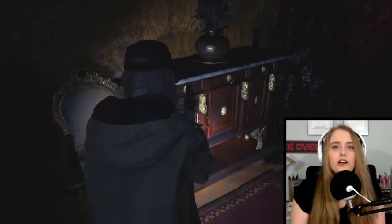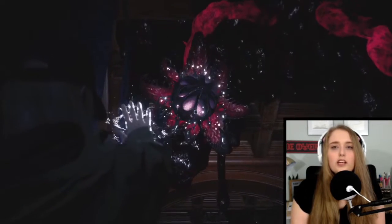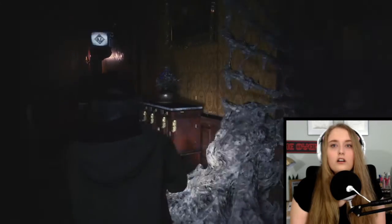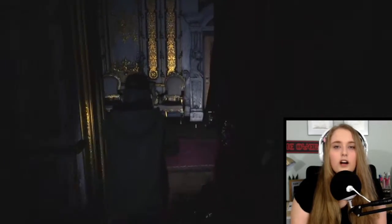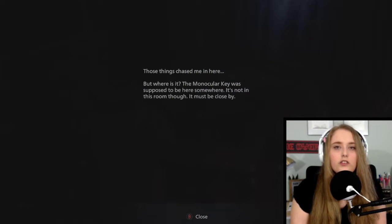I should be able to get ammo off of these guys or something. I can't get it. I don't know why I keep aiming with the gun and then clicking it. Open! Oh God. This way. Those things chased me in here, but where is it? The monocular key was supposed to be here somewhere. It's not in this room, though. It must be close by. Michael?